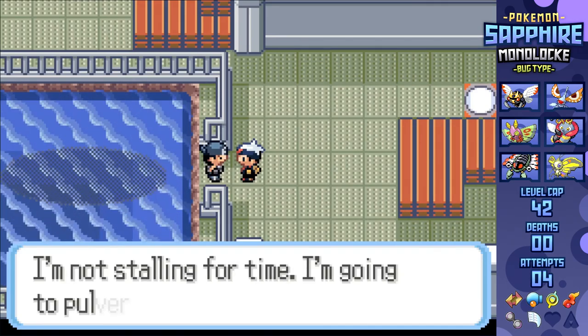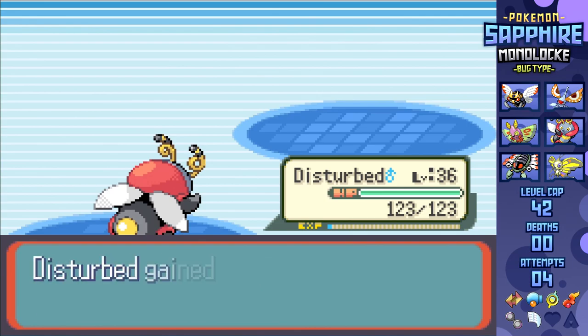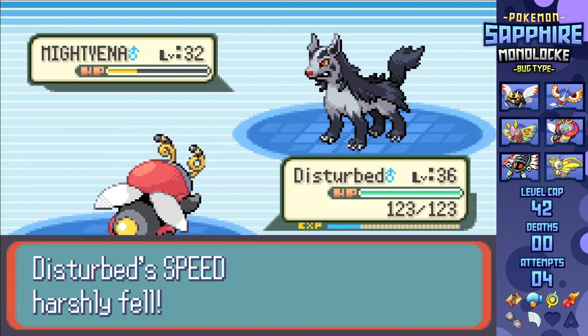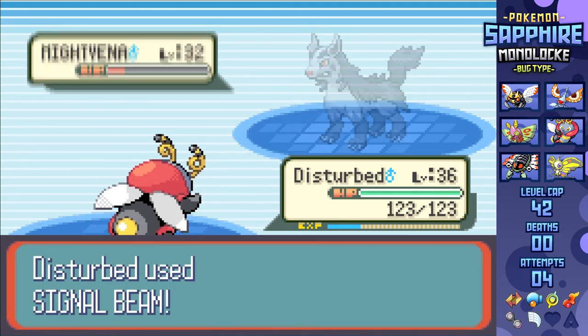Next up is clearing out the Aqua Hideout, and no one's any trouble here. Even Admin Matt, whose Carvanha falls to Volbeat's Thunderbolt, Sharpedo to Signal Beam, and Mightyena to three Signal Beams after a Super Potion and a failed Swagger that was negated thanks to a held Persim Berry. This finally frees up the ocean to the east, letting me get over to Mossdeep City, the home of the seventh Gym Leaders Tate and Liza.